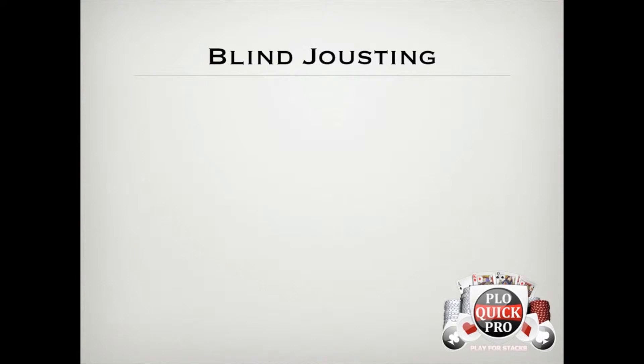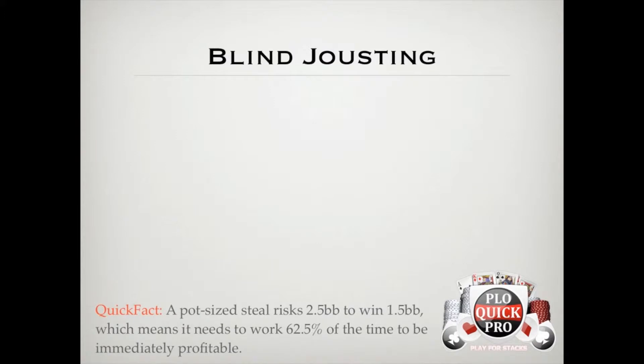A good starting point for blind vs. blind is understanding that a pot-sized steal risks 2.5 big blinds to win 1.5 big blinds, which means it needs to work 62.5% of the time to be immediately profitable. That means we should just open a ton and collect all the dead money, right? Not so fast. That would be fantastic if people actually folded, but once you start playing some PLO, you'll quickly notice that people don't like folding very much, especially blind vs. blind.